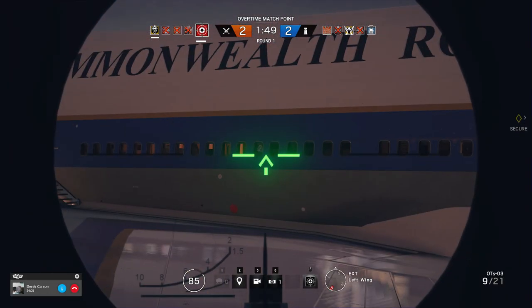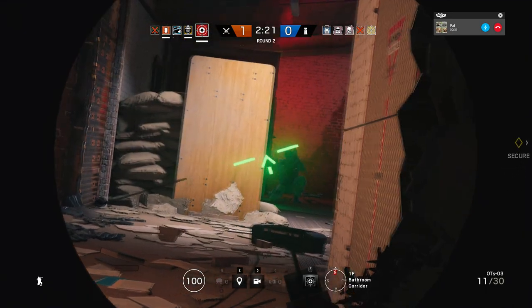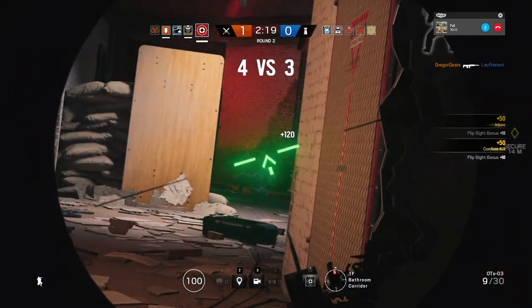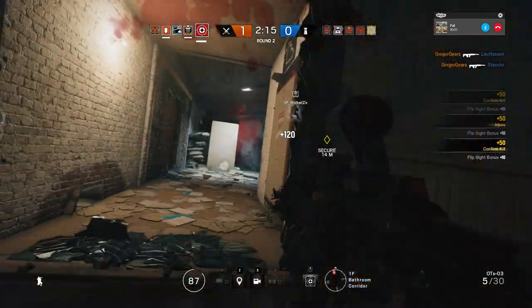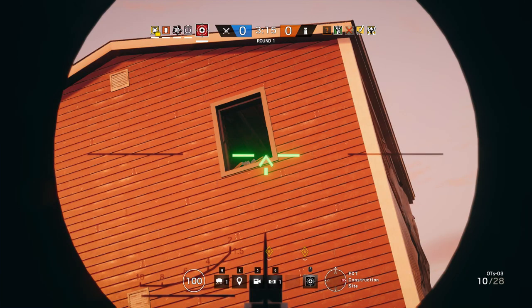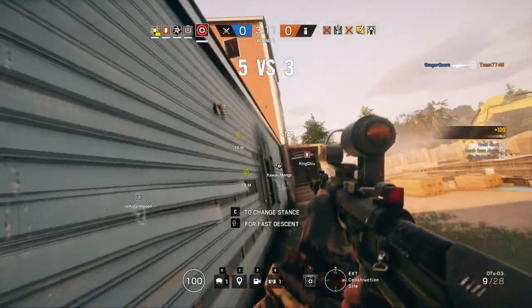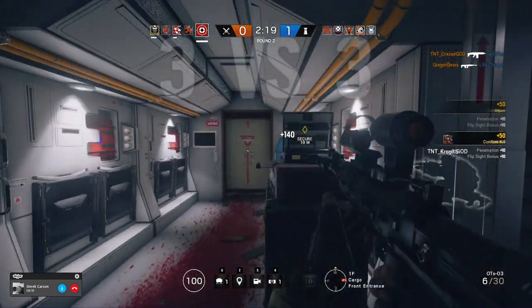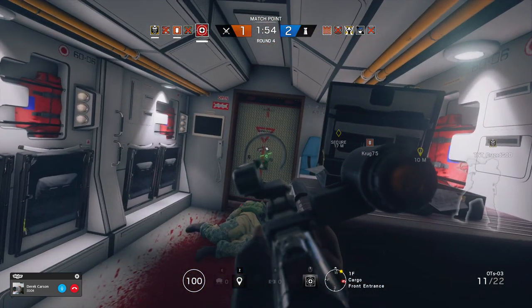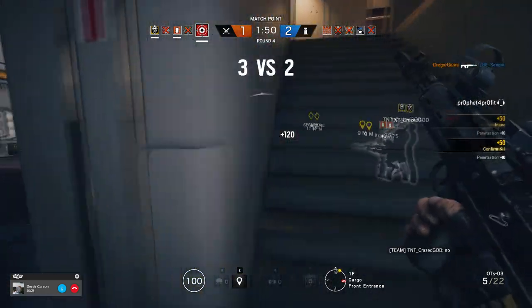If you get the plane map, especially at night when it's easier to see into the plane itself, your DMR works wonders. Stay at range and shoot into rooms where the defenders are — kind of like what I described with Ash. You can take out basic barricades in three shots. Another cool thing about Glaz's rifle is that you can shoot through Castle's bulletproof barricades with it, often with pretty amusing results. His rifle also works well at close range thanks to its sheer damage output.